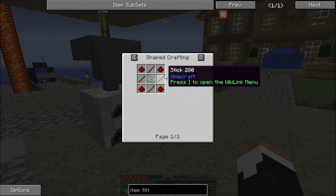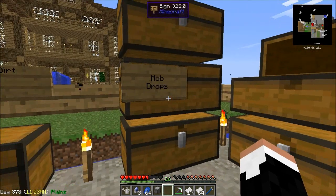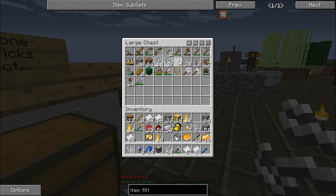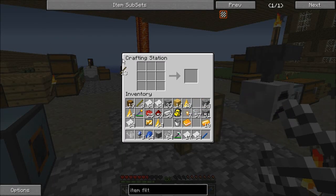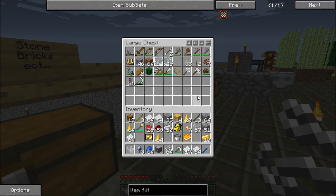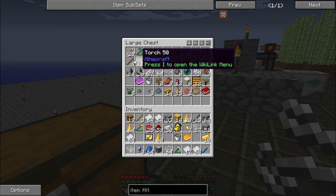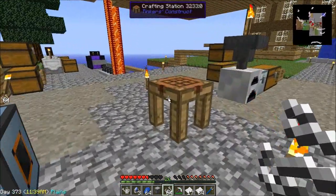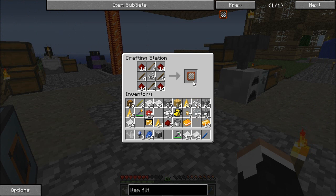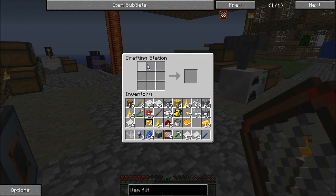Item filters are easy - sticks, string, redstone. String is definitely not a problem. Inventory space for me right now is an issue though. There we go. Redstone we have. Let's go ahead and make four item filters.